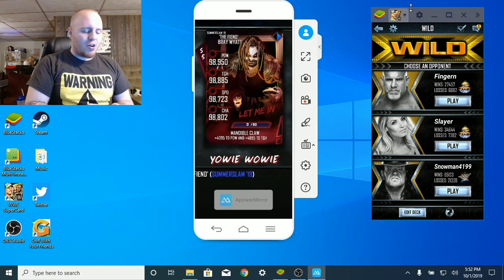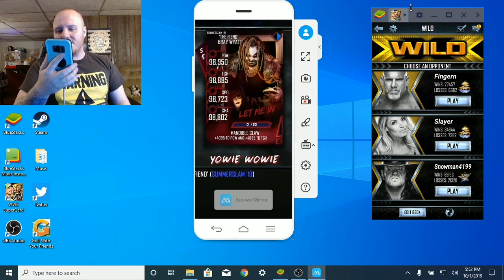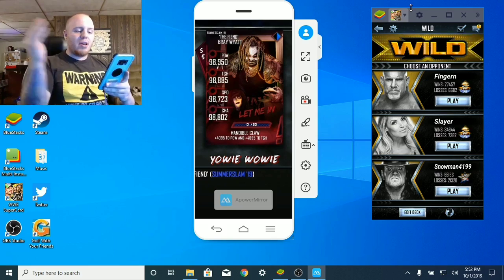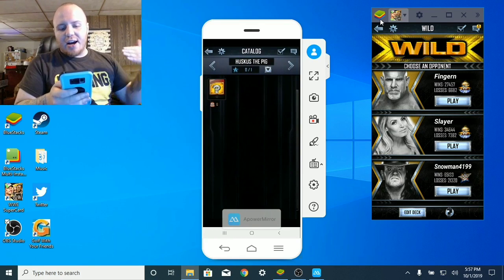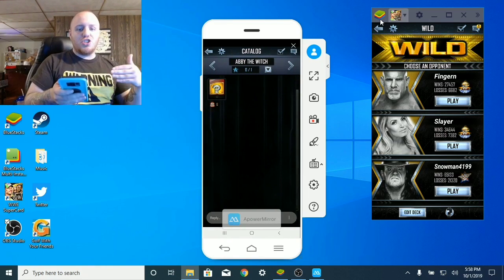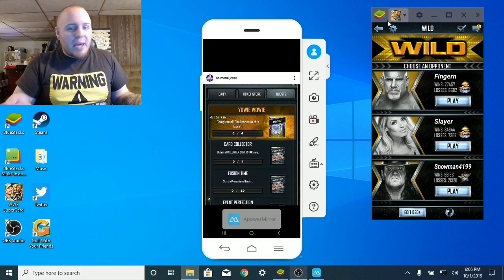Up first, this is what the brand new Fiend card looks like — scary and beautiful at the same time. I love how it says 'let me in.' You've got Abby the Witch and Mercy the Buzzard on the artwork, and it looks like he's coming out of a closet. Really cool image. When you get the quest activated and start completing the objectives, each objective gives you a character from the Firefly Funhouse: Abby the Witch, Huskus the Pig, Mercy the Buzzard, and Ramblin' Rabbit. And once you get these characters, you're then going to throw them into a fusion to create the Fiend card.